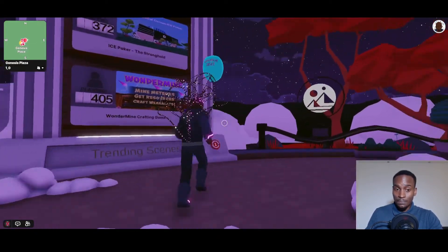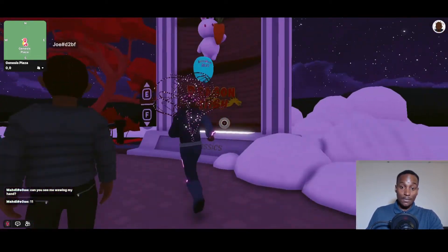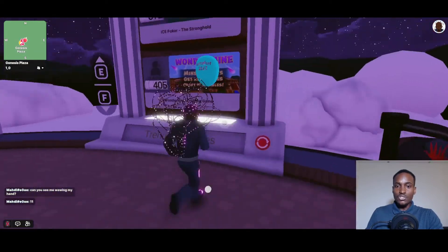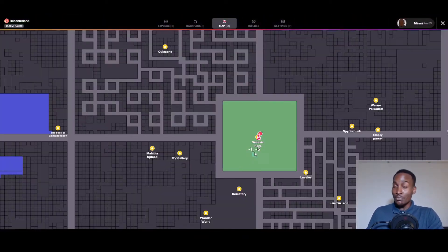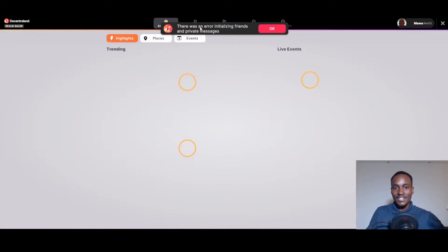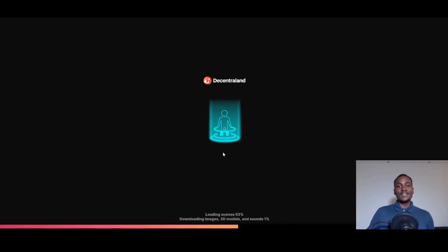This is Genesis City — the area everyone drops into when they first enter Decentraland. You can scroll different tabs and press E to see instructions for going up and down and performing activities. Wonder Zone is usually found at the base of this pillar — click on it and jump in. Alternatively, press M on your keyboard to open the map, go diagonally, and you'll see a cluster of people at Wonder Zone. Click any area there and hit 'Jump In' to get started.